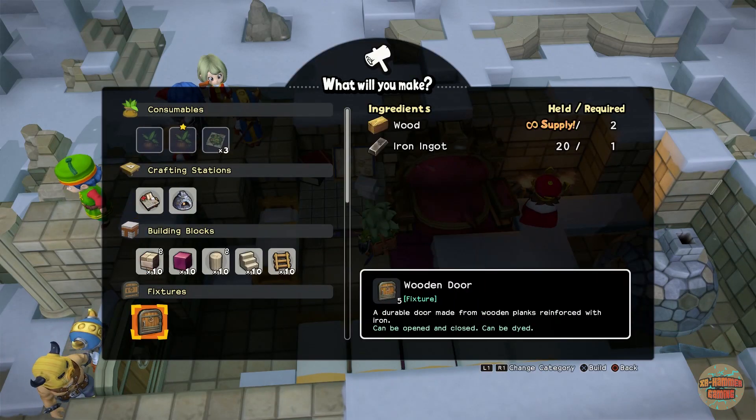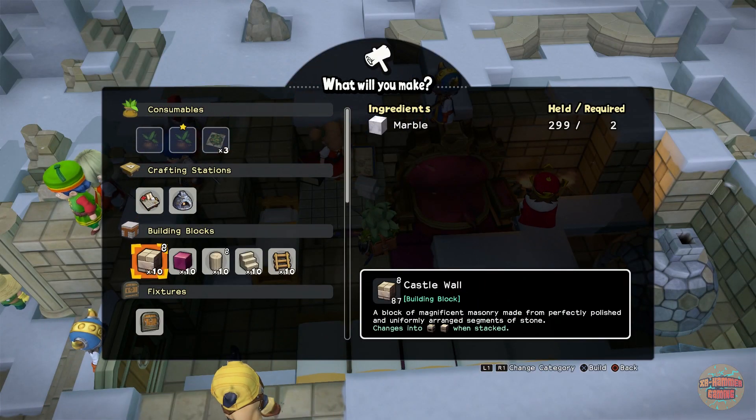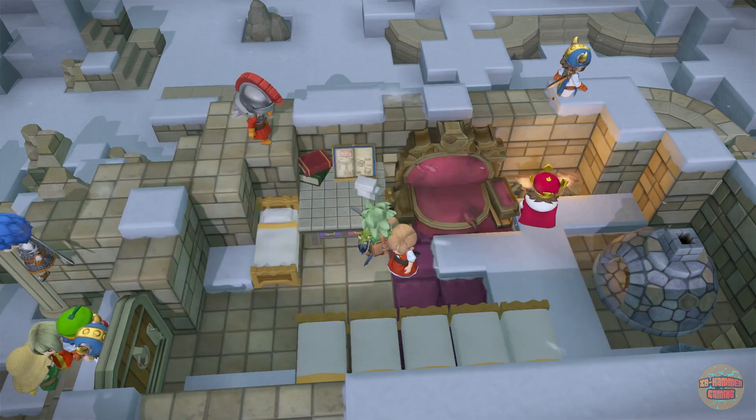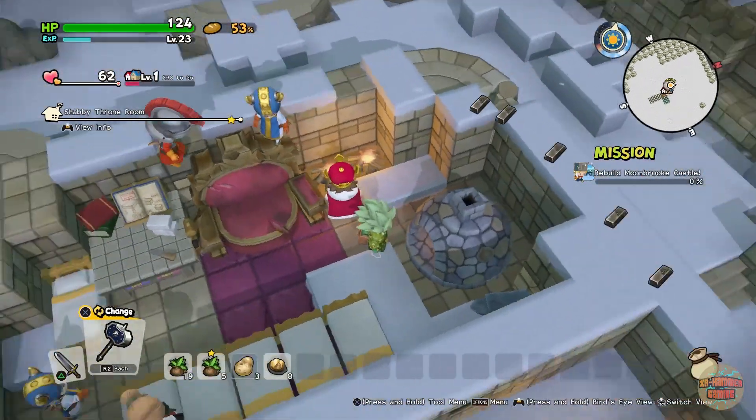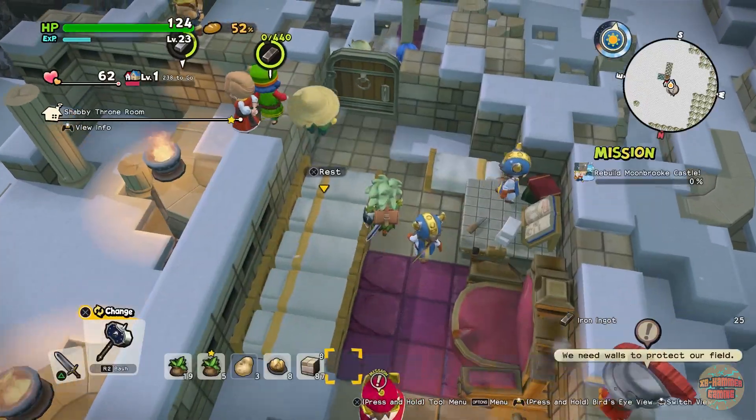For your castle walls it's just marble — it's 2 marble for 10 castle blocks. It's a fair trade off in my opinion. I didn't know how many I'd need so I went and got lots.